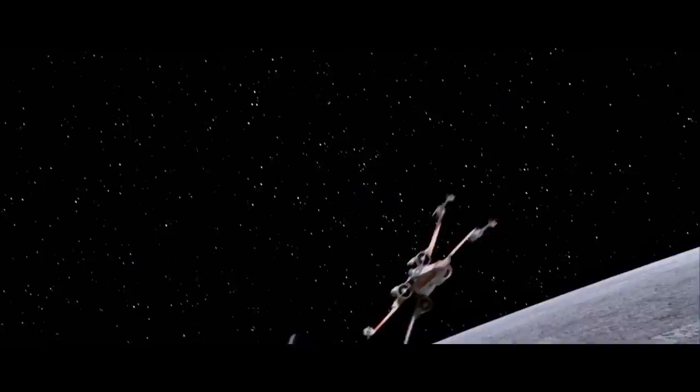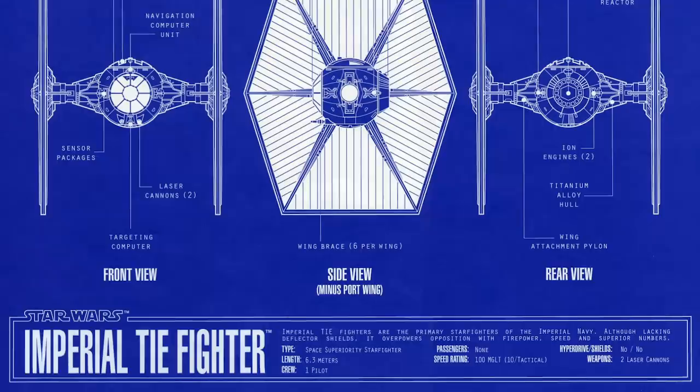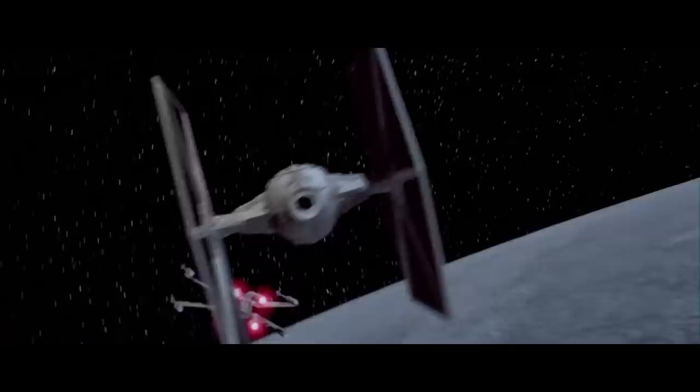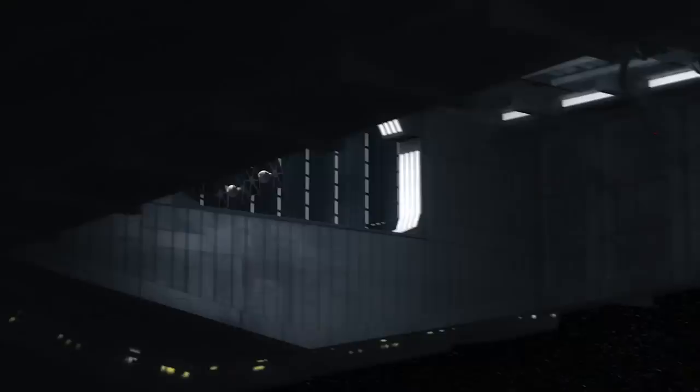The TIE in-space superiority starfighter is as iconic an image as the Stormtrooper and Star Destroyer. It reflects the Empire's military philosophy and, in some ways, Sith ideology. This minimalistic starfighter was built for two purposes: speed and offensive ability. The cockpit is one giant sphere and serves as a structural point for the two massive solar panels which collect solar radiation to supplement onboard fuel tanks. The TIE fighter is also equipped with twin ion engines which give it that telltale scream.